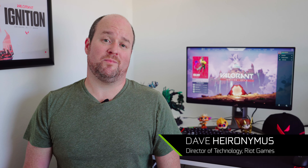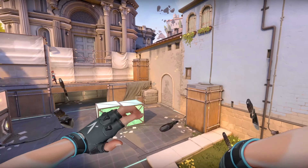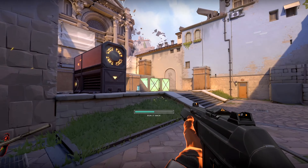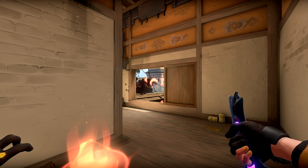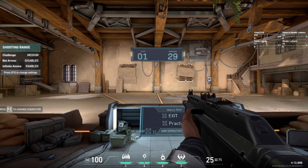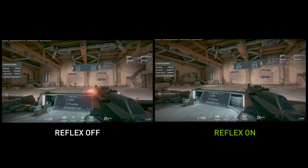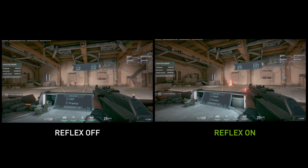Valorant is a game where every encounter is measured in milliseconds. We don't want you worrying about how long it takes your mouse movements and clicks to be reflected on screen, burning precious brain cycles subconsciously compensating. Now NVIDIA has come to the table and is really helping us tackle the system latency problem with the Reflex SDK. The NVIDIA Reflex SDK dynamically determines how much render latency there is in your system, allowing the game to minimize input lag — and I'm landing headshots that I never would have before. Those heads are crystal clear.